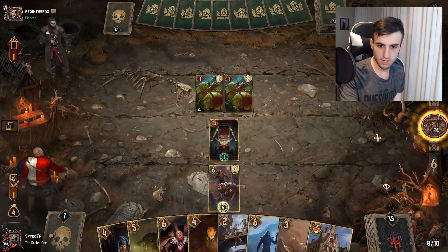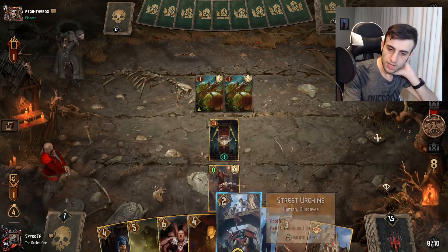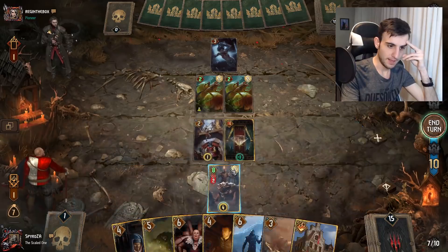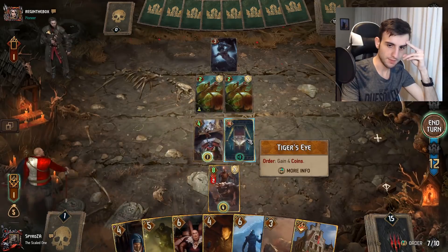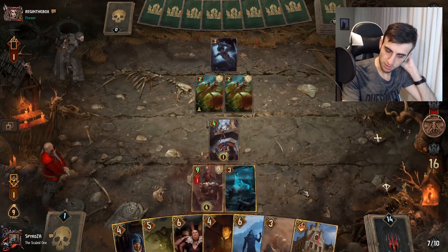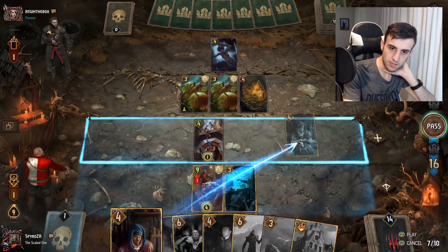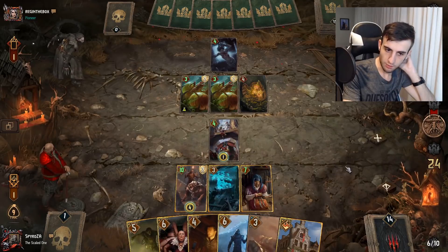I want to get my hoard up to nine as quickly as possible so I can play Sal. Next I'll play Street Urchin so I have a spender on the board. We'll spend twice to get to nine coins — that gets the Flying Radian out and lets me play Sal. These decks don't usually have much interaction so this might go unanswered. Let's get Sal down — we're getting five points per turn, which is pretty insane, and I don't think he's going to have many ways to deal with this.